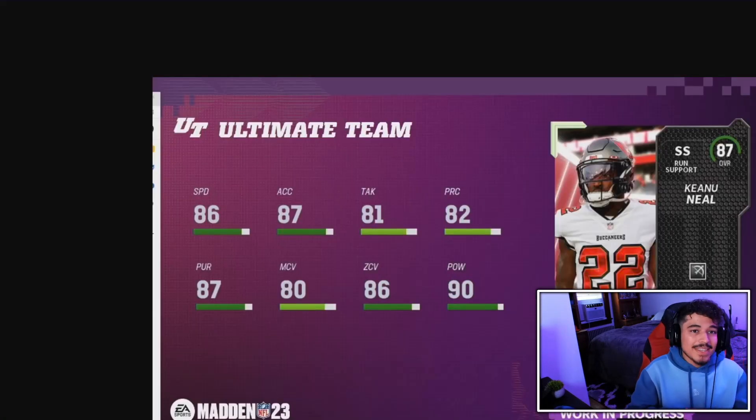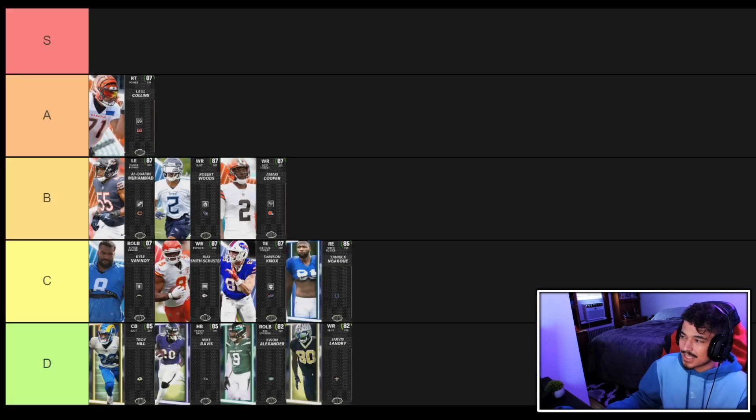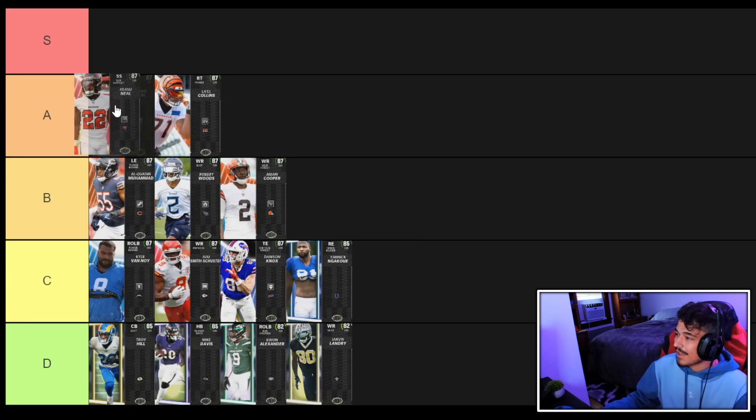Next up is the 87 overall strong safety Keanu Neal. At 6'1", he'll play best in the box or as a user. He has 86 speed, 90 hit power, 86 zone, and 87 pursuit. The 86 speed is a little spooky for over-the-top coverage as your last line of defense, so I'd keep him in the box. Still, used correctly, he's an A tier 87 from this promo.